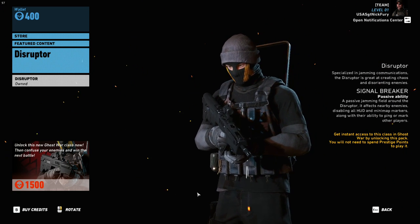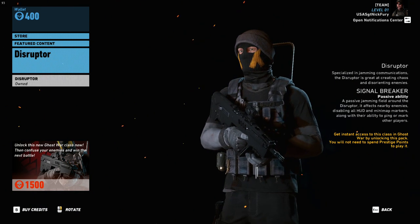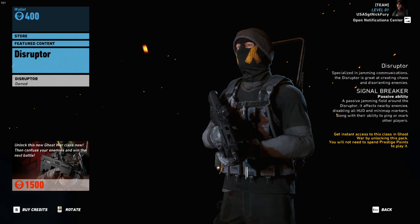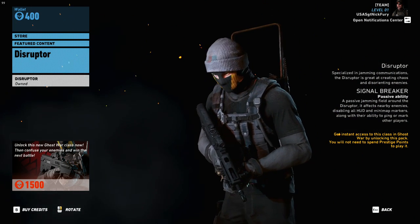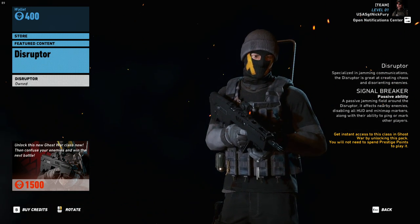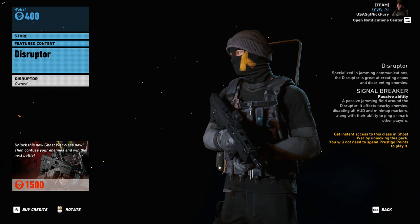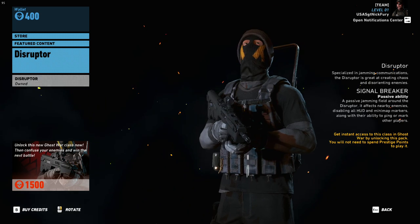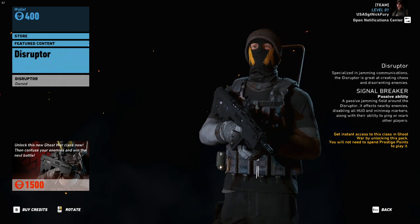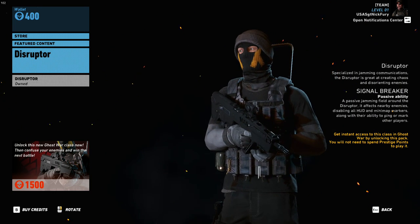At ease soldiers and good day to everyone — Sergeant Nick Fury here with some good sitrep intel for you. As you can see, you're looking at the new class they brought out for Ghost War called Disruptor. If any of you are familiar with playing the DLC Fallen Ghosts, this is the drone jammer guy that knocks out your HUD, your markers, every freaking thing.